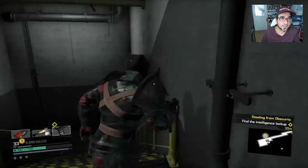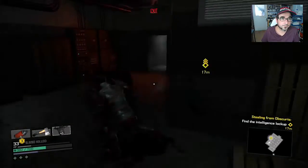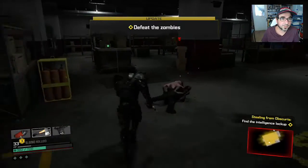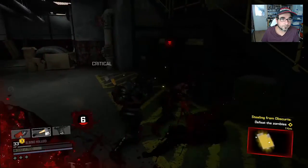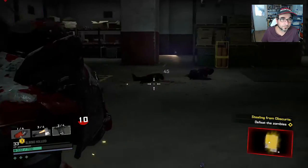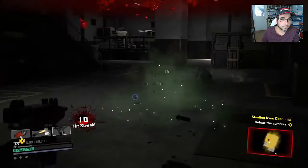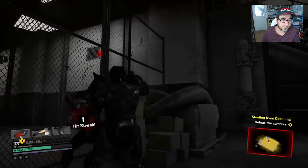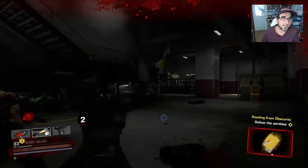Alright, looks like we've got to go downstairs. Probably going to have to take out these zombies. Probably should get myself a better weapon. Let's shoot him. Oh, nice jump, dude. I've got to get some health quick. I really don't like this little axe — it's pretty shitty.